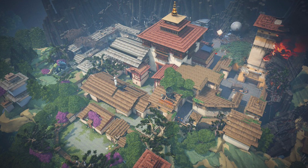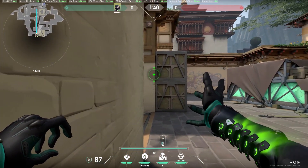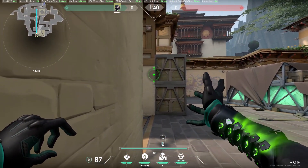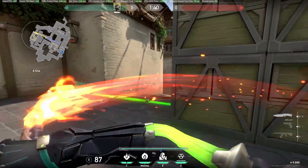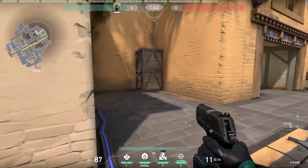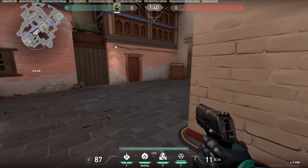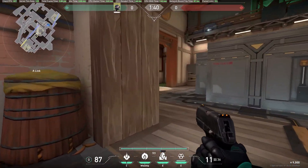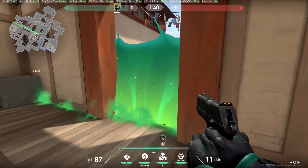The last map is Haven. For a simple wall, go towards the A side corner and when the round starts try to get mid as well. As you can see on the mini-map, mid is covered, A short is covered, A long is covered, and mid is fully covered. This is a simple wall to do.